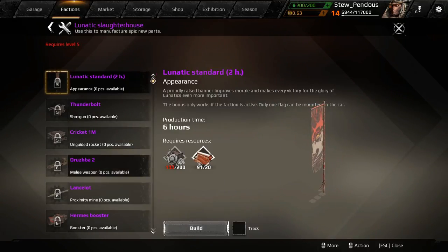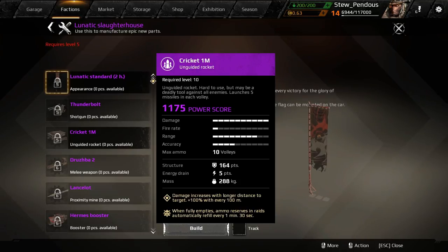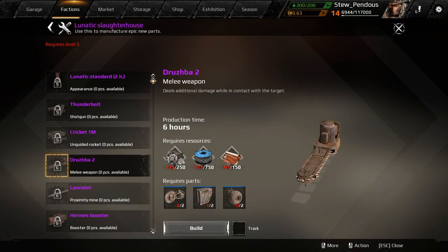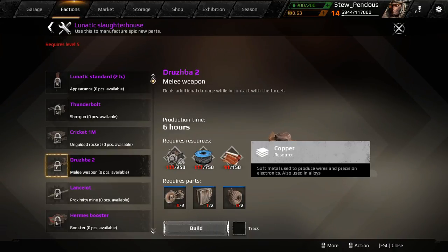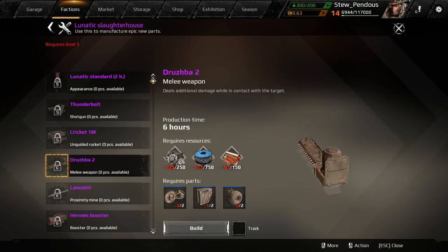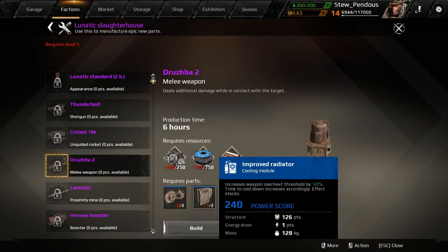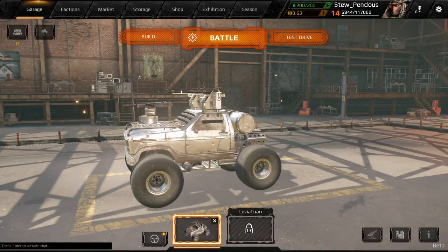I'm looking forward to the Thunderbolt shotgun. There's also the Cricket, a missile launcher that does massive damage — max damage as shown on the right — but it's pretty fragile and easy to hit, so they get blown off super fast. You have to build them into your vehicle carefully. There's also a melee one. There's just a ton of stuff I'd like to get from this faction. These are the different resources required to craft items — it shows what you have, what you need, and the base materials and macro resources required.